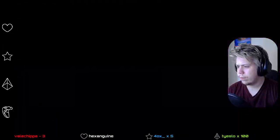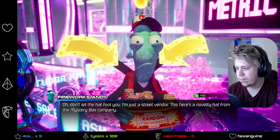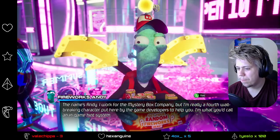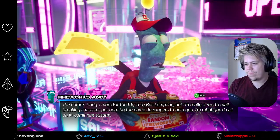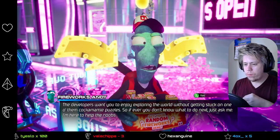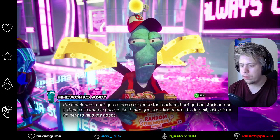Hello? Fireworks and... 'Don't let the hat fool you. I'm just a street vendor. This here is a novelty hat from the Mystery Box Company.' Hello there. You look pretty festive. Who are you? 'The name's Andy. I work for the Mystery Box Company. But I'm really a fourth wall breaking character put here by the game developers to help you. I'm what you call an in-game hint system. The developers want you to enjoy exploring the world without getting stuck on one of them cockamamie puzzles. So if you ever don't know what to do next, just ask me. I'm here to help the noobs.'